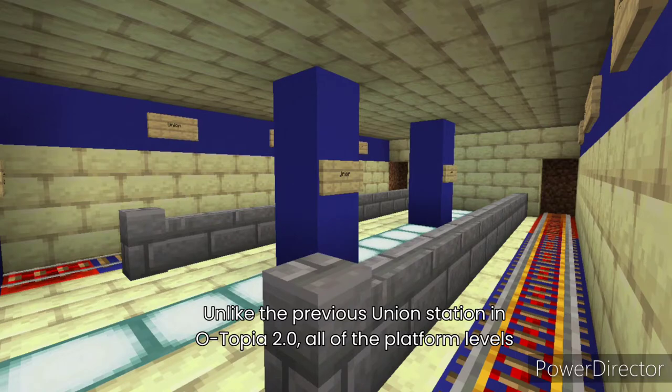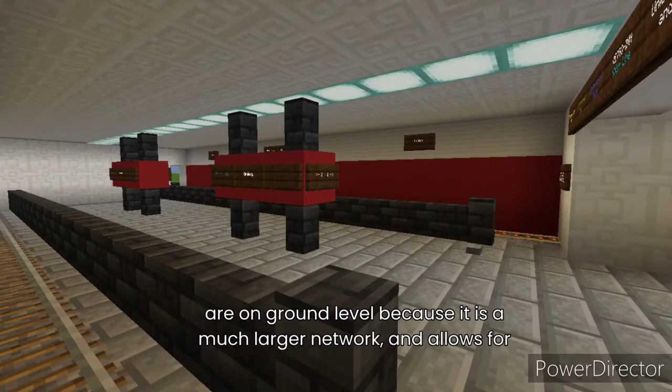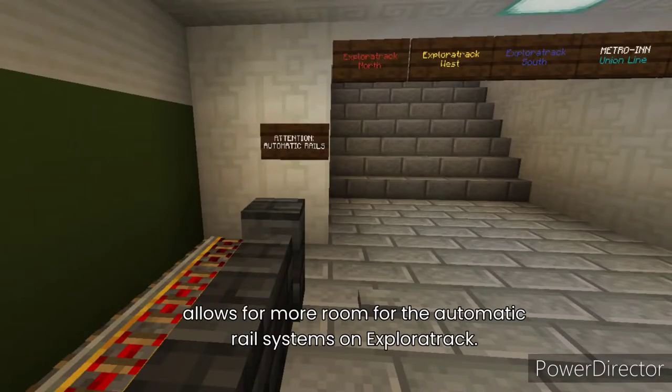Unlike the previous Union Station in Otopia 2.0, all of the platform levels are on ground level because it is a much larger network and allows for more space, which means there is more room for buildings. It also allows for more room for the automatic rail systems on Explorer Track.